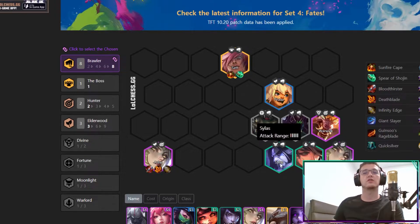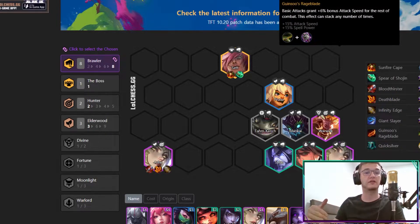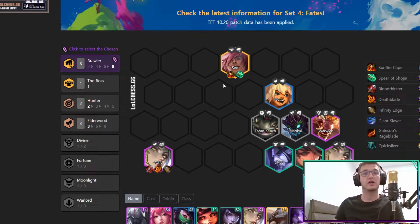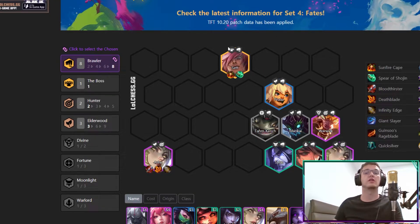For itemization, Ash should get Sorcerer's Glove, Giant Slayer, and Quicksilver. Rageblade is the third best item but not mandatory — you can switch it to Bloodthirster. Death Blade or Infinity Edge also work. Tanky items should go on Set: Sunfire Cape and Spear of Shojin are amazing on Set. If you find the elderwood spatula item, that's the sweet spot, but if not, another spell power damage item or tanky item works too.